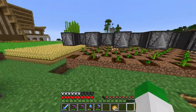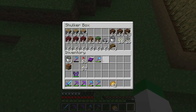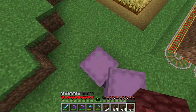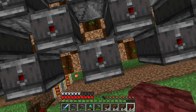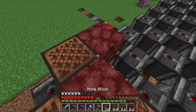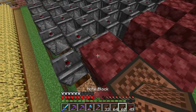We now have our pumpkin and melon stems planted, a melon has already grown, and lights are in place. Now grab all the netherrack — this can be any building block — and all these note blocks, which do have to be note blocks. We put any building block on top of every observer and a note block in the cracks between them. We'll hear the note blocks ding a bit as we place them.